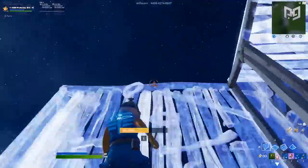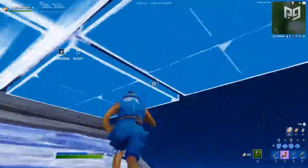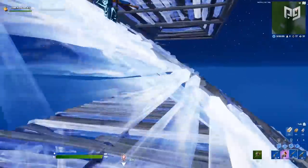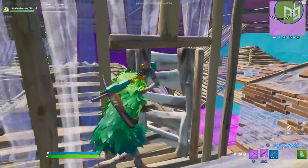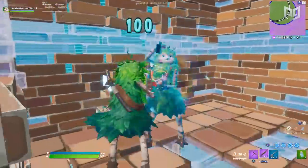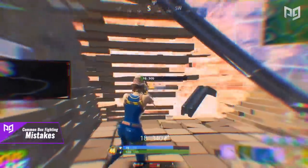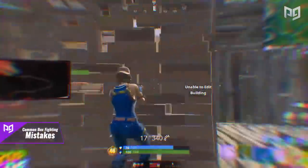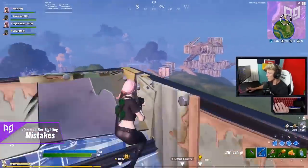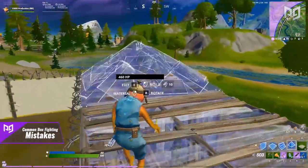Finally, the last mistake is either losing track of your opponent or failing to put on enough pressure. If you've hit your opponent hard and they try to heal, spam your AR and do whatever it takes to stop them getting heals off. Also constantly keep track of your opponent so they can't sneak away. Just make sure you're not tunnel visioning — always look out for third parties.